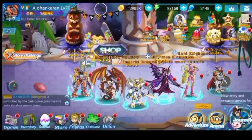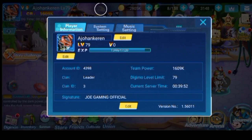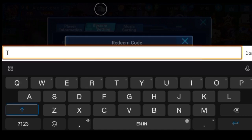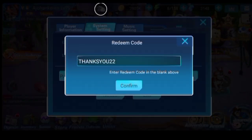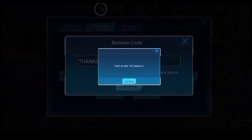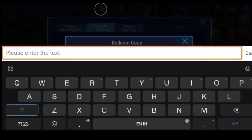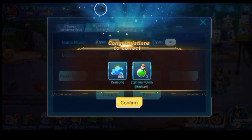Now let's move on to discussing the redemption code. We can enter your profile photo, then go to system settings, then enter the redemption code section. Now we can enter the code: A-A-N-K-S-Y-O-U-22. This is the code: AANKSYOU22.